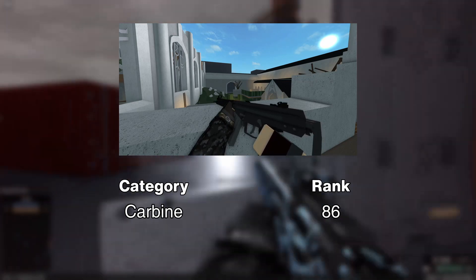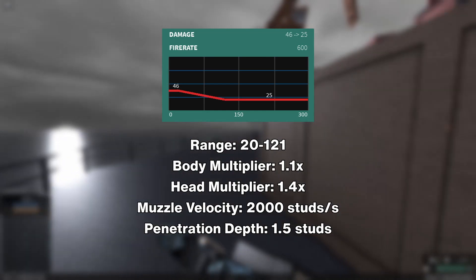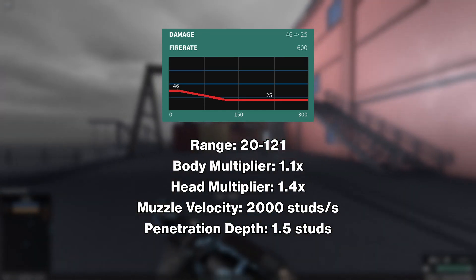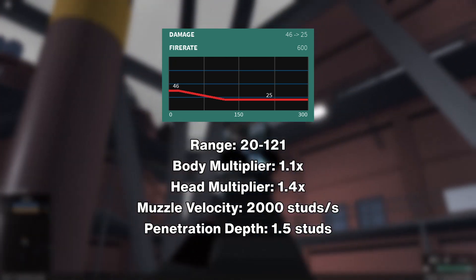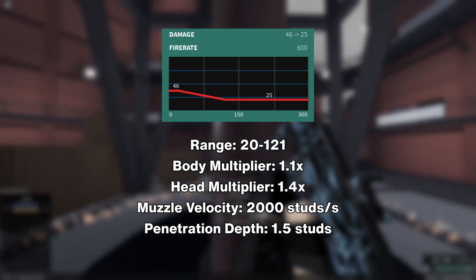The MC-51 is a carbine unlocked at rank 86. It deals 46 damage up to 20 studs and falls to 25 damage by 121 studs. It fires at 600 RPM with a 1.1x body multiplier and a 1.4x head multiplier. The muzzle velocity is 2000 studs per second and the penetration depth is 1.5 studs.